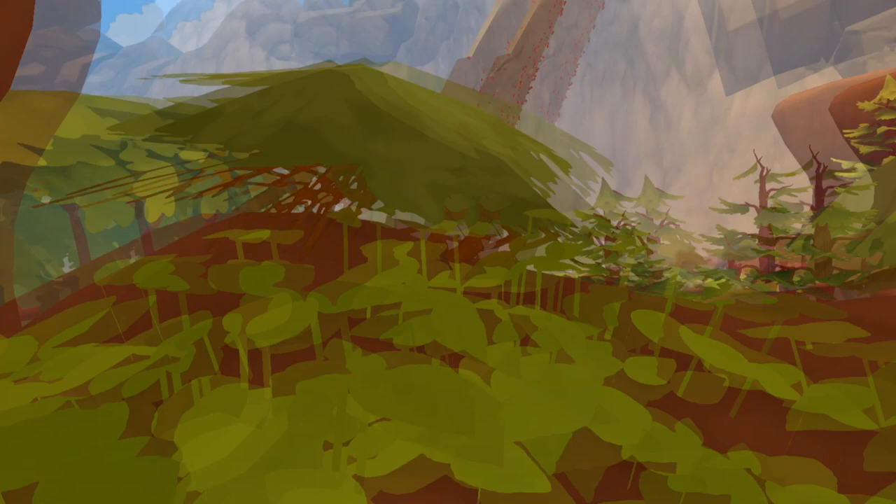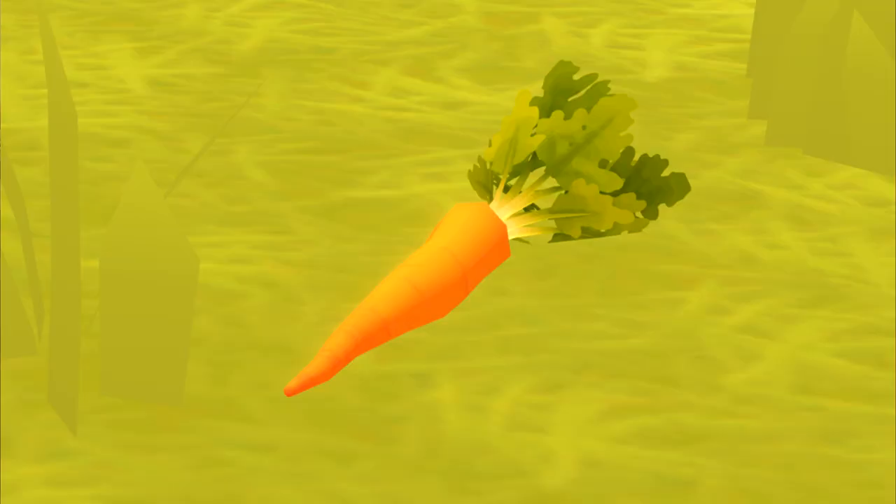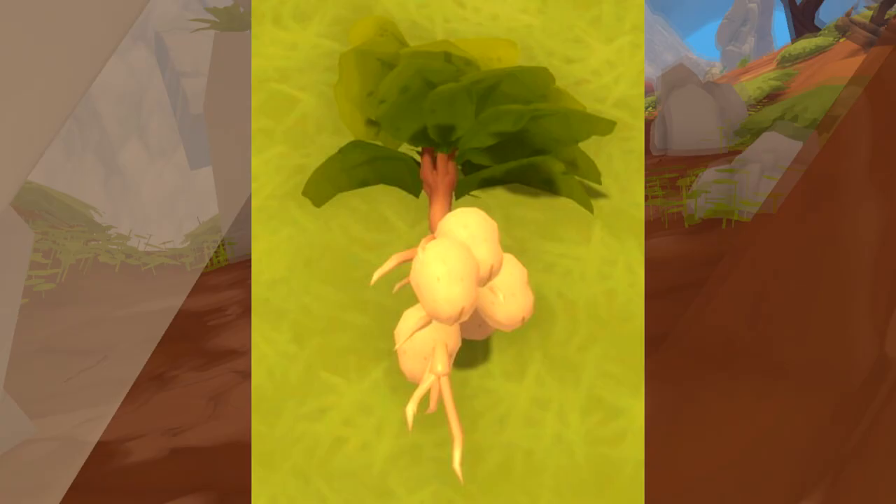The next mob we will be seeing in the small forest is the go terras. The go terras that spawn in the small forest are typically regular go terras. The small forest will also spawn vegetables such as carrots, potatoes, onions, and eggplants. These are needed to create stews and potions.